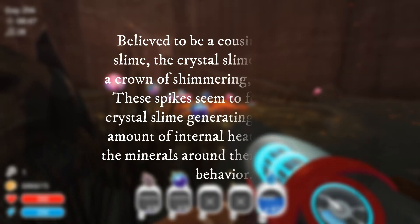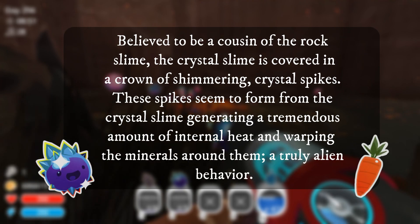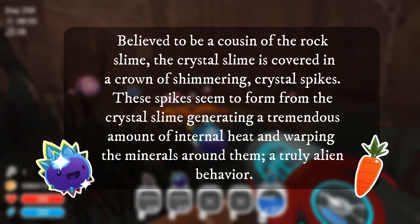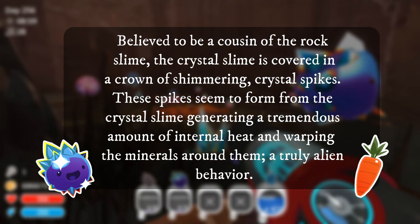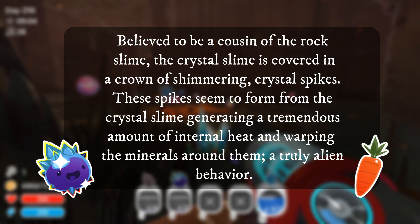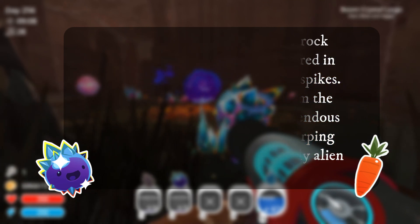Believed to be a cousin of the Rock Slime, the Crystal Slime is covered in a crown of shimmering crystal spikes. These spikes seem to form from the Crystal Slime generating a tremendous amount of internal heat and warping the minerals around them. A truly alien behavior.